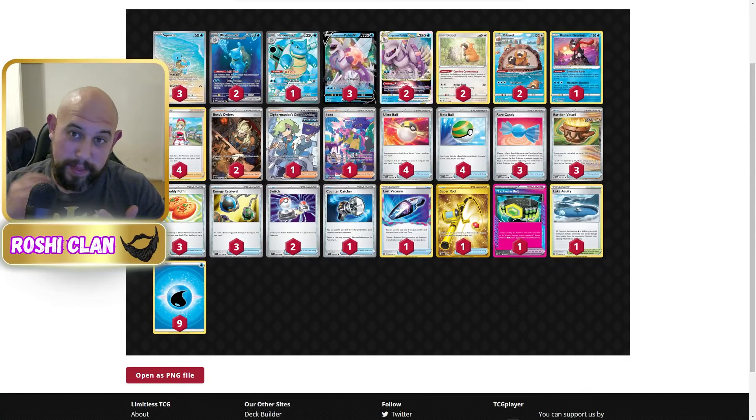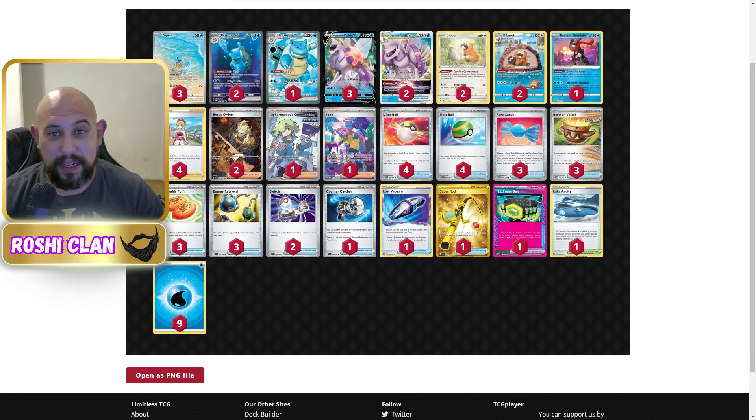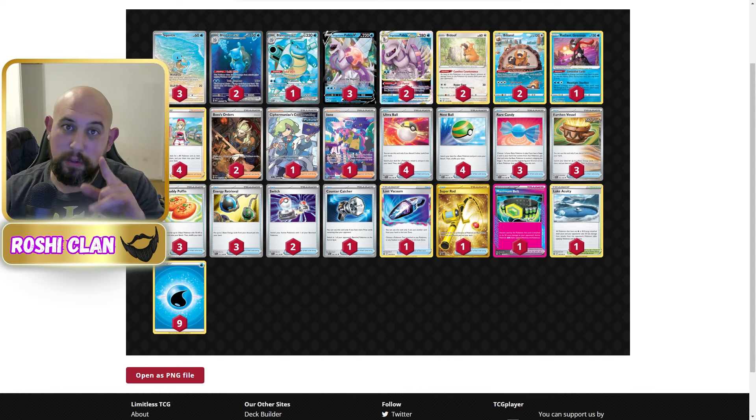So as you saw, we beat two Turbo Hands and we beat a Chien-Pao. This deck is disgusting and it really does work — I love the artwork. The power and the tankiness of Blastoise — it can two-shot and one-shot most things. Maximum Belt helps against Charizard, Palkia is consistent with its attack for two energies, and you've got Greninja. The Lake really helps as well. Please comment down below what you think, and I will catch you on the next video.